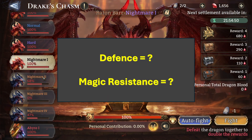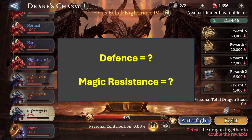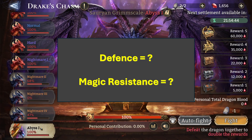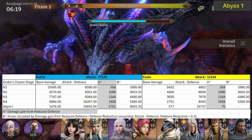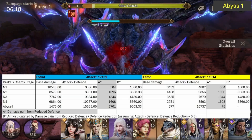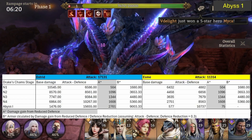I can also tell you the defense and magic resistance of Drake's Chasm stages from Hard to Nightmare 4, and likely for Abyss 1 as well. If you watched my last video where I compared defense reduction and vulnerability, you might know how I came to the conclusion that the damage formula on the Watcher of Realms wiki is not accurate.